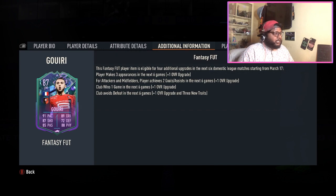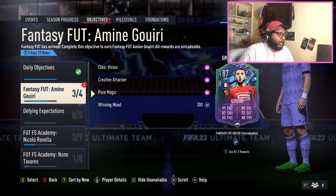For those not aware, here's how the Fut Fantasy upgrade system works: when this player makes three appearances in the next six games, he'll get an overall upgrade of plus one. If he achieves two goals or assists in the next six games, he'll get another plus one. If the club wins in the next six games, this card — and any Fut Fantasy card — will get another plus one. There's also an SBC for Memphis Depay, but that's out of my capacity. If the club wins, the card gets further upgrades.